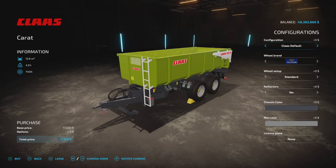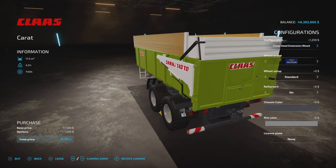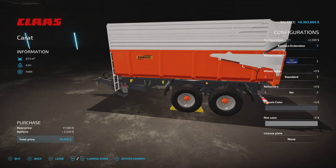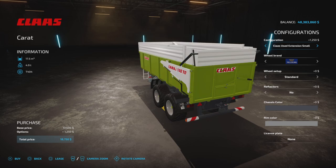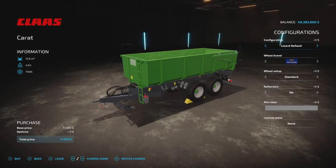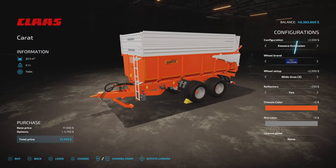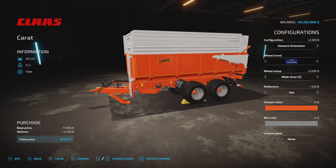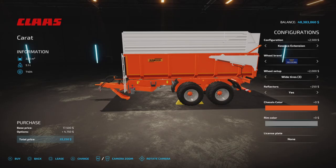Then we have Class extension with 22.5. I'm not sure which one of these is actually new because I don't remember, but scrolling through we have a used Class version and then the Quako version of all of those, and then a Lizard — basically a default green one through all those. So you get a couple of colors, a couple of different styles, and a generic one if you don't like either of the branded ones. I've chosen the Quako one. We have wheel options, reflector options, a chassis color option to match or mismatch if you like, and now we have new rim colors: gray or red.